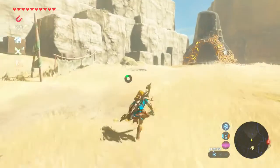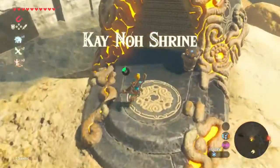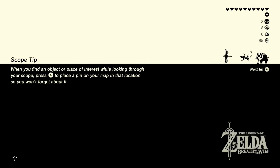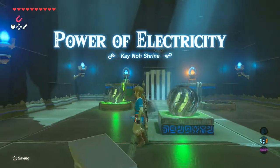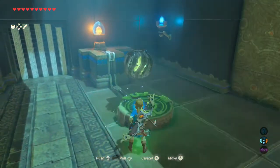Final dungeon of the game, believe it or not — there's only four, which is strange. Let's run in. Eighteen shrines completed. Power of electricity — I remember this. It's just another one of those intro shrines for the area. This next dungeon actually revolves around electricity.